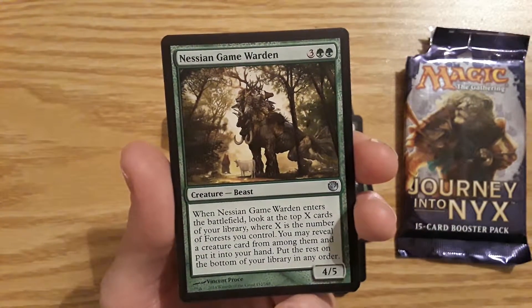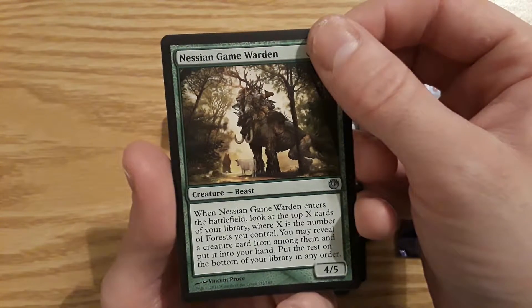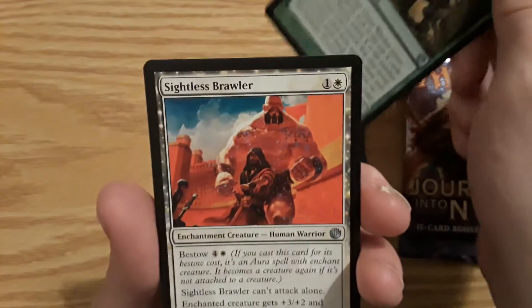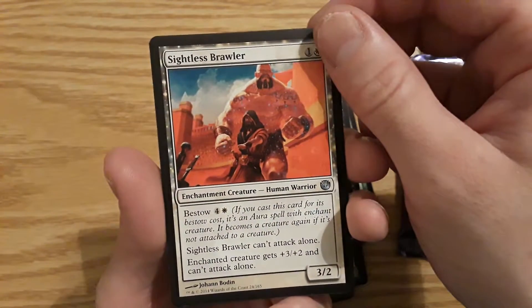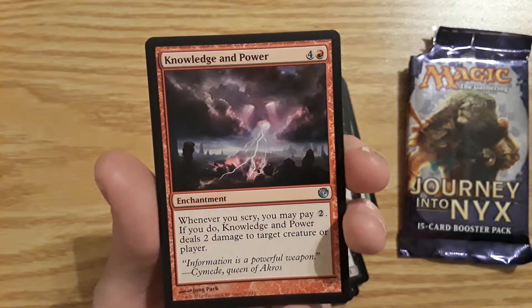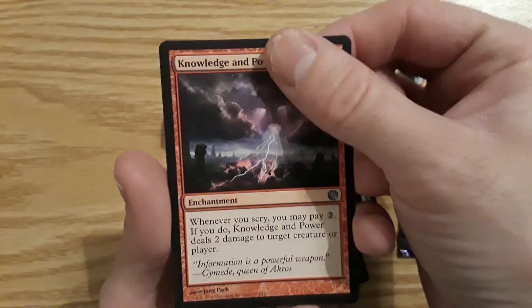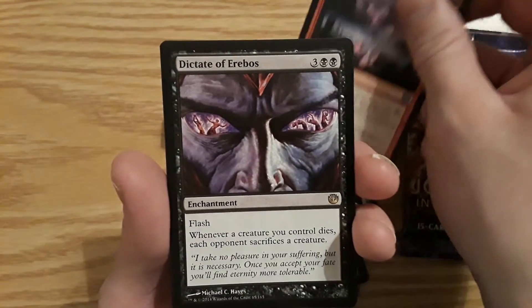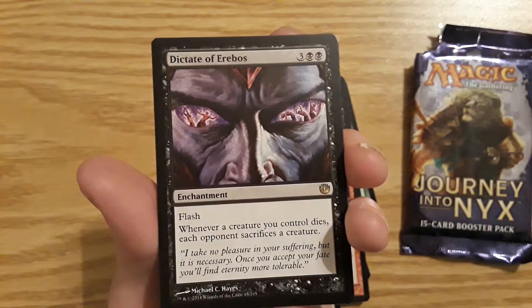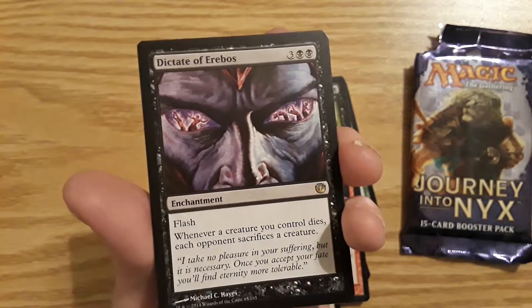First uncommon — Nylea's Disciple, a 4/5 beast. Sightless Brawler, a 3/2 human warrior, I think I pulled that before. Knowledge and Power — whenever you scry you may pay two; if you do, Knowledge and Power deals two damage to target creature or player. And the rare — wow, what artwork! It is a rare enchantment: Dictate of Erebos. I don't think I've pulled this before.